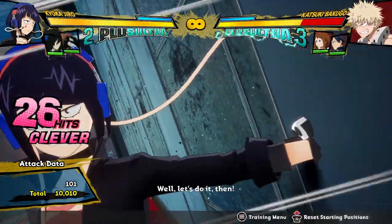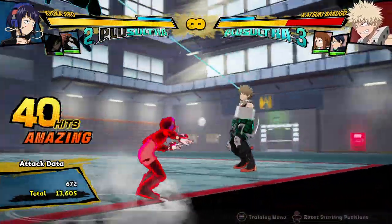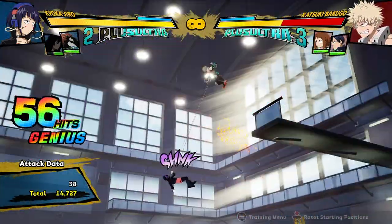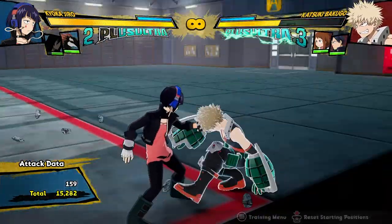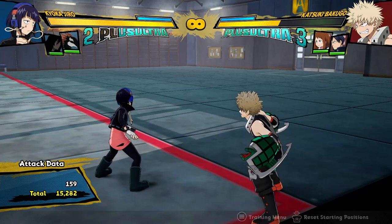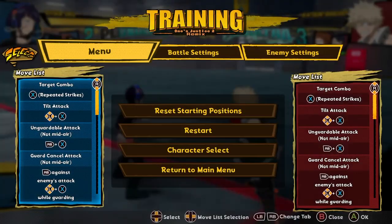I'll actually do the Tilt Quirk 2 this time to have the opponent on the ground. Now I can do something like this, and then go back into this, and that's probably going to meteor blow. 15,000 and a bit damage for a single Plus Ultra. And as you can see from the combo, Jiro builds a lot of meter — basically a third of the Plus Ultra she spent back just by the end of that combo. Aizawa was nearly back by the end of the combo as well.